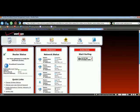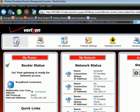Welcome! This video will demonstrate how to configure your Verizon Fios router to enable remote gameplay across the internet using the Spawn Labs products. To get started, open a web browser and type the IP address of your router into the address bar. Your Fios router's IP address is set to 192.168.1.1 by default.